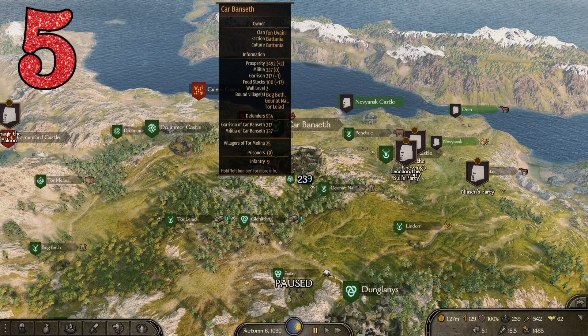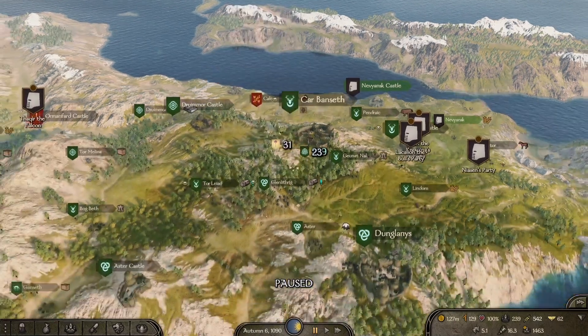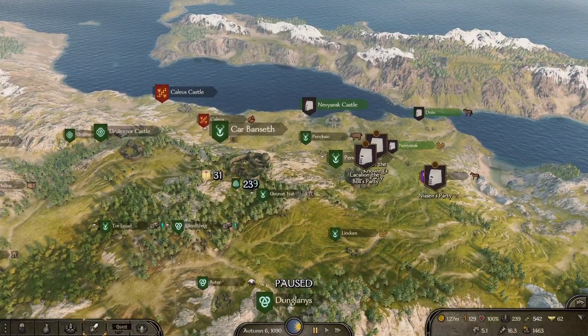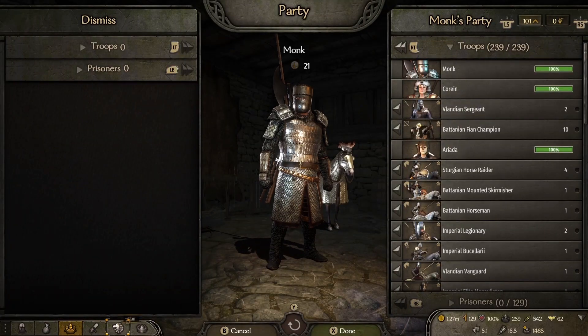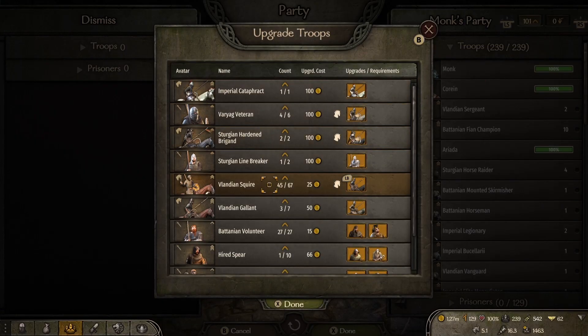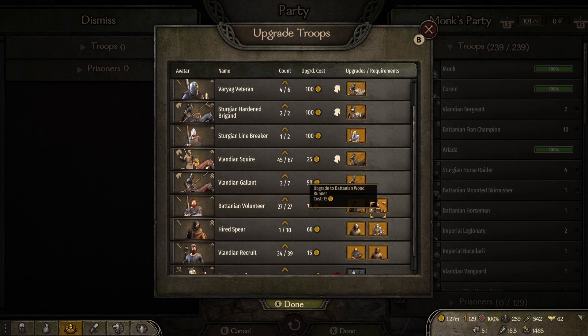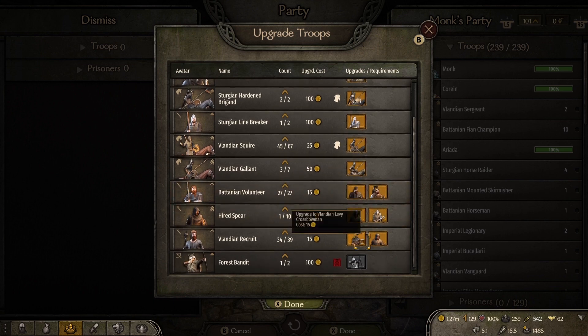Tip number five is about your troops and upgrading. My advice is to batch upgrade. Don't upgrade as they are ready to level up, because any time you upgrade a troop — let's say you have three out of thirty ready to upgrade — that will reset the experience the rest of that troop unit has accumulated, meaning they get reset back to zero. Do yourself a favor: wait until you have the entire group ready to upgrade, or until you really need those upgrades, because upgrading them all together is the quickest way to upgrade your entire force.